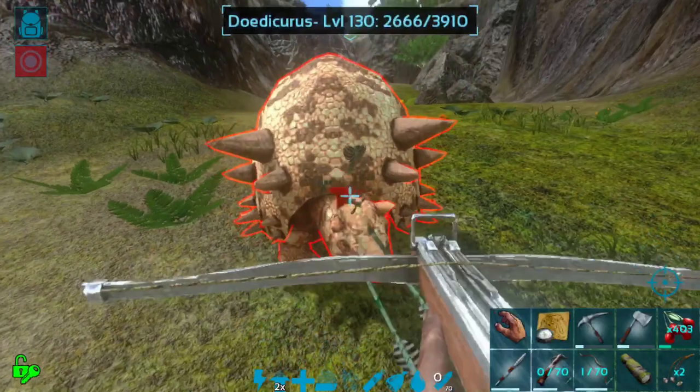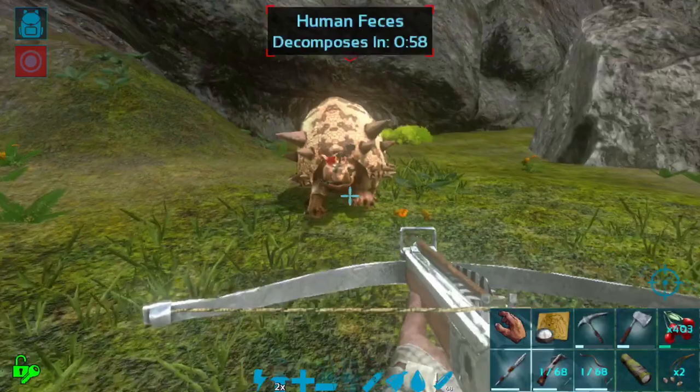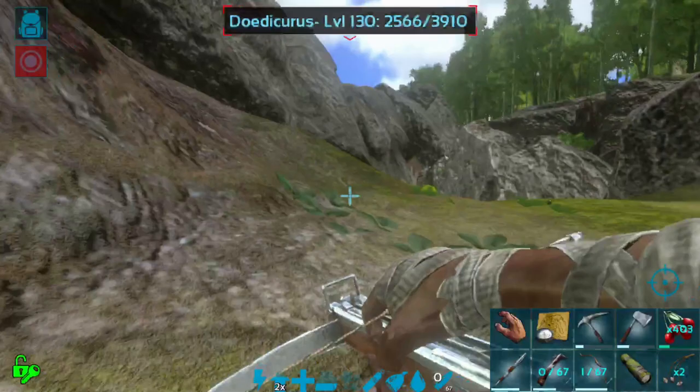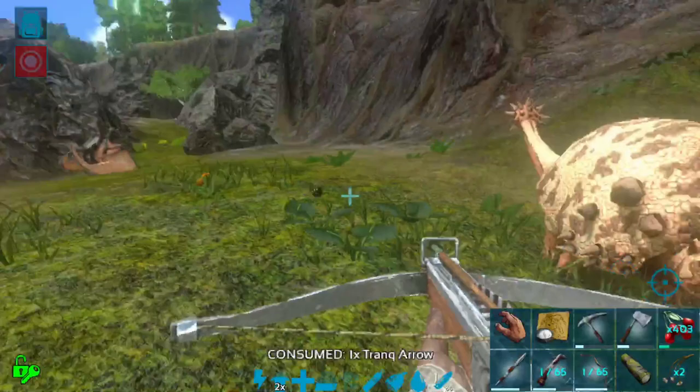I know they're just utility dinos, I know they're not super exciting, but I don't know — I think they're kind of fun, just the way that you have to lead them around and kind of back away from them slowly. They just keep coming and you just keep putting trank arrows in their face, and then eventually they're your friend. It seems like one of the easier tames, and honestly one of the more fun tames.